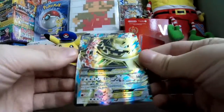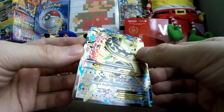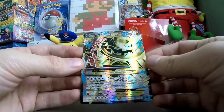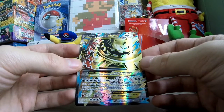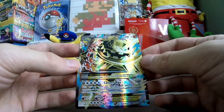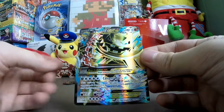Here we go — Mega Steelix EX! And I think it's a full art because it shows the ridges on the card. It is, because look — you can actually see his body right there too. Epic. Good way to end this — 240 HP, dual-type Steel and Fighting. Canyon X: this attack does 10 damage to each of your opponent's bench Pokemon and it does 160 damage.